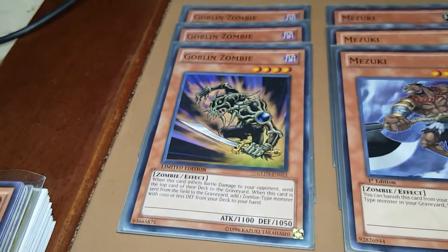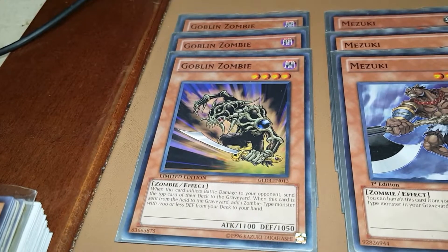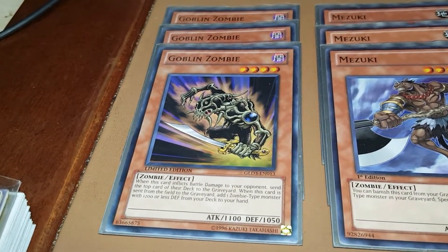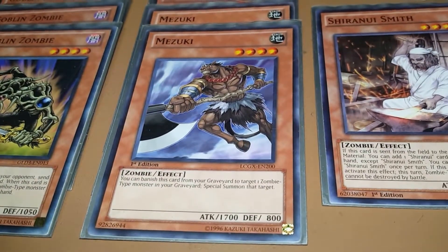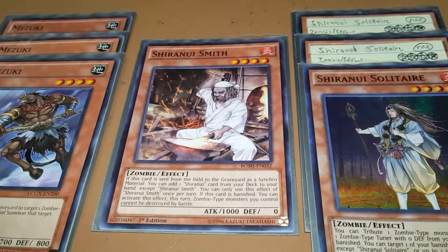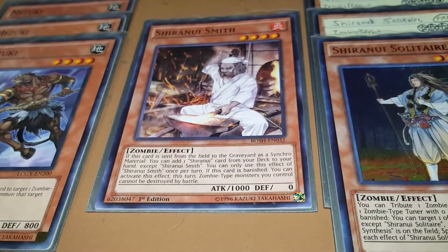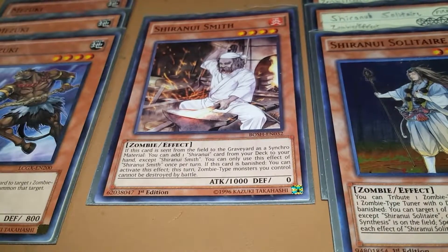You have 3 Goblin Zombie. If it's sent from the field to the grave, you get to add a zombie from your deck to your hand, as long as it has 1200 or less defense. That's very easy to do with this deck — most of them have zero defense, except for Mizuki of course. If it's in the grave, you get to banish it and special summon a zombie. One Shiranui Smith — a lot of people have been recommending 2 Smith and 2 Goblin Zombie, but I find that 3 Goblin Zombie and 1 Smith works better. If it's sent from your side of the field to the graveyard as a synchro material, you can add a Shiranui card from your deck to your hand, except Smith.